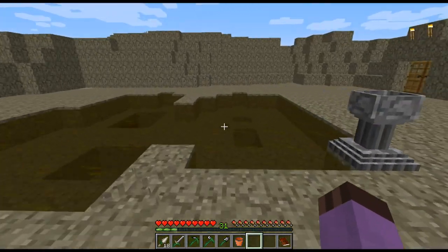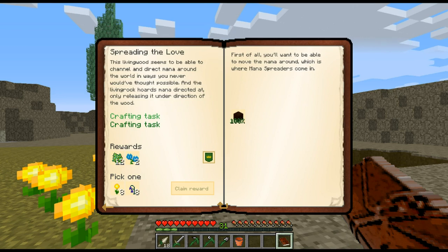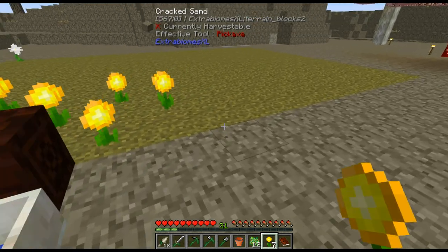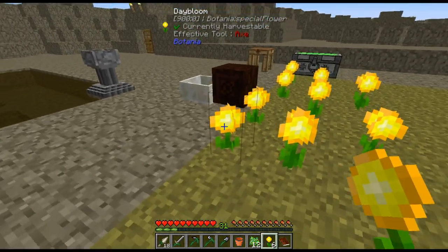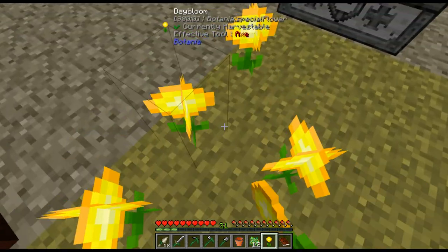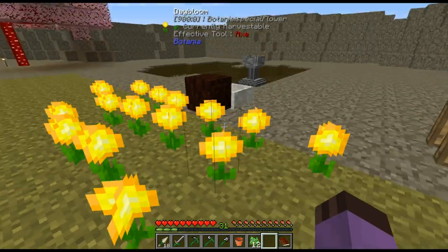Oh well, we'll get more — Mutandis is easier to make later on, there's another recipe for it and we have stuff to make it now. We got the quest for making Spanish moss, and we get yet more Dayblooms and some Hydroangeas. Normally if you place Dayblooms next to each other they spark up and become inefficient, but this appears to be working fine. I guess since Dayblooms were made temporary they got a little buff so we can pack them in — I actually learned something today.